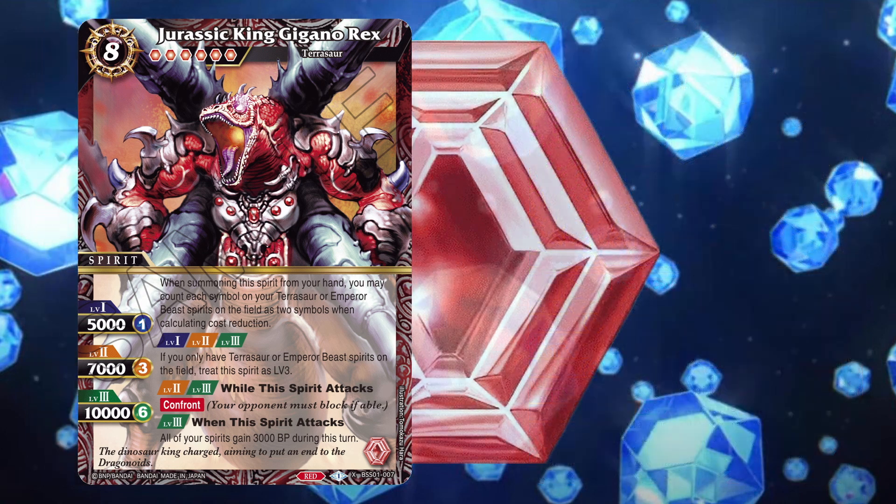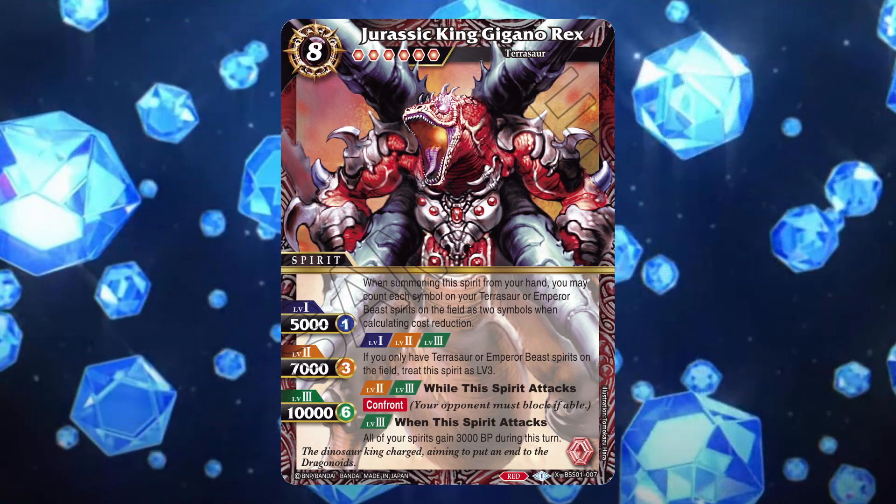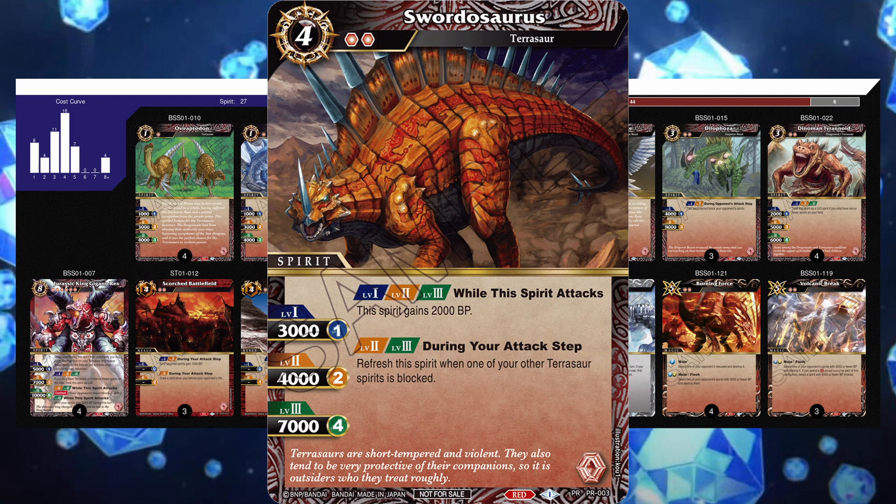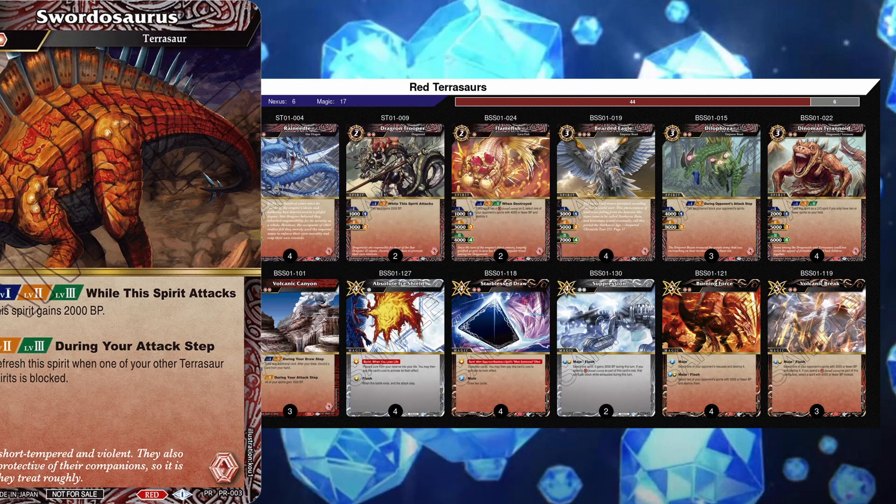Pterosaurs is arguably the best deck in the Dawn of History meta right now and is very straightforward when it comes to what the deck looks like. This is primarily an aggro deck that plays a bunch of spirits and tries to go face, but can play past the early game with the help of Gigano Rex. This one doesn't play the TP Promo Swordasaurus, but if you have any, you can easily include it into the deck.